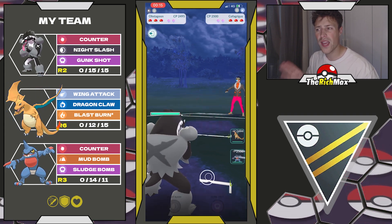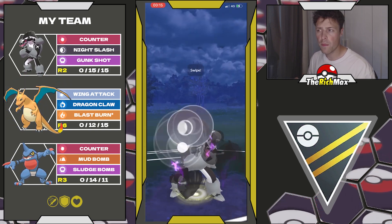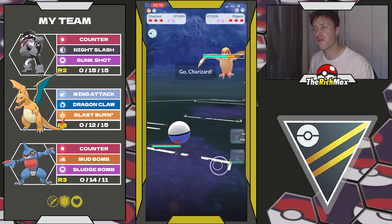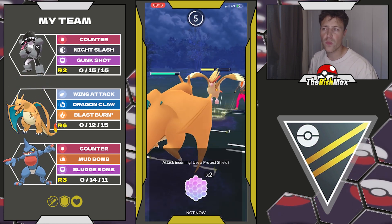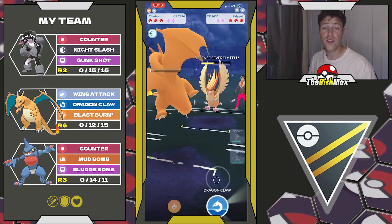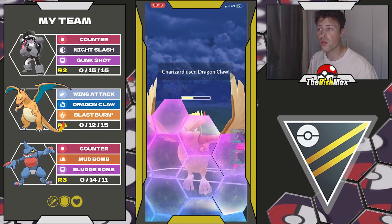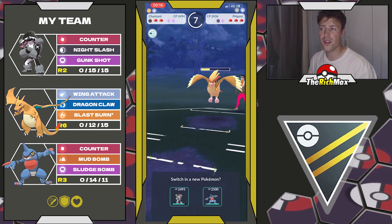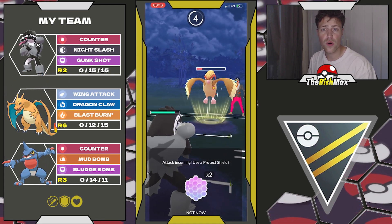They're gonna top-left out. Toxicroak in the back is really helpful for us. Also, the strategy behind this team is basically running an ABA line — ABA — because we are running Counter on the lead and also on the back. The way you should play this team is: if they have an answer for that Counter user on the front, you have a good sign with Toxicroak in the back.